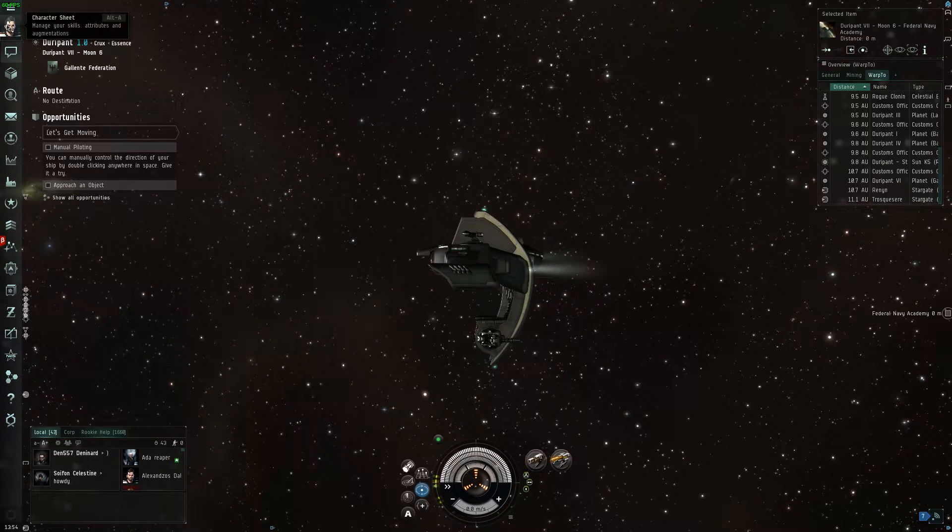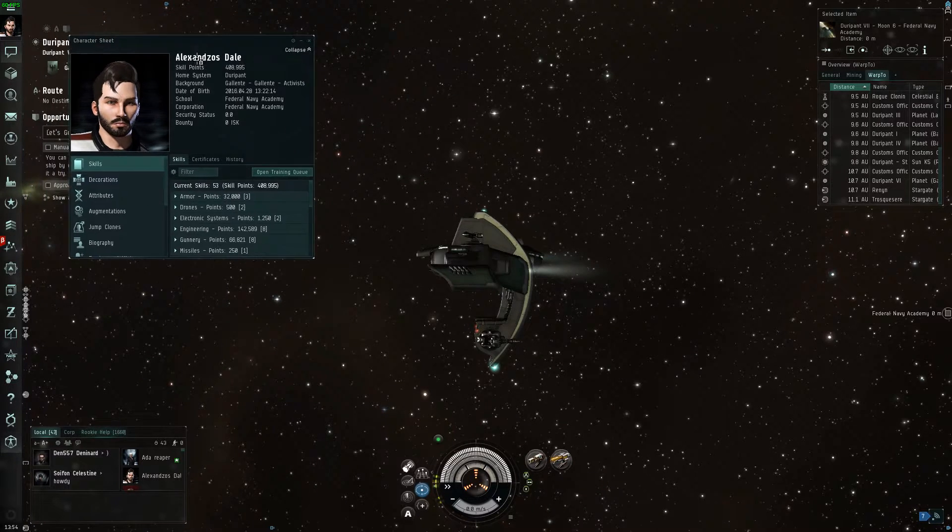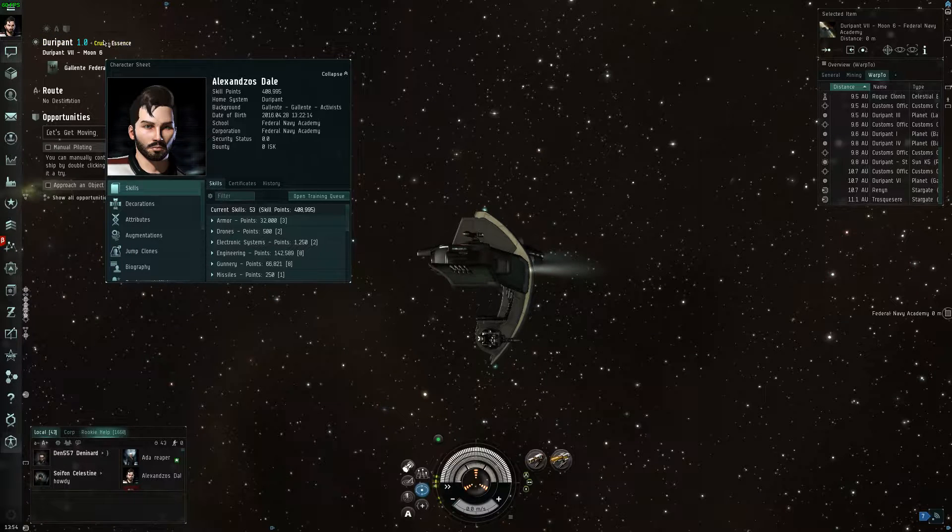I decided to take a look at the character sheet and all the other stuff on this toolbar to our left. As you can see, it shows our name, skill points which are 408,000, and our home system is DeraPaint, which is the one we're in right now. Our security status is 0.0, which I have no idea what that is.